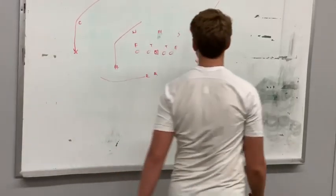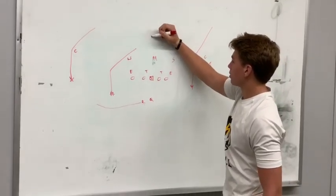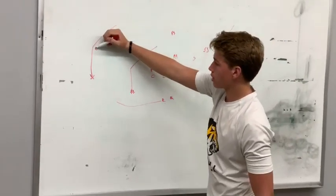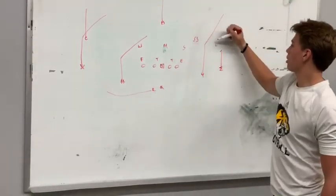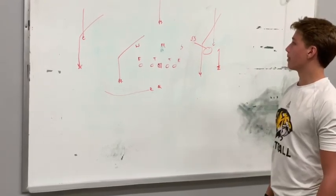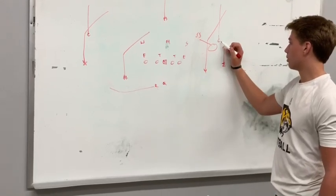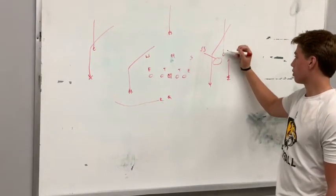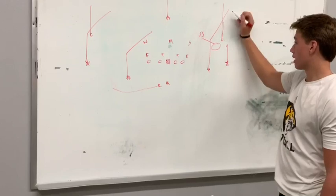We'll draw this up with one high. I'll put the free safety right here, strong safety comes down. Let's say we're going to cover three — corner deep third, safety middle third, corner deep third, with flat defenders. The progression on one high would be high-low off the corner. The Y sets the corner at 25 and looks to the hitch. If the corner takes that, bang the hitch. If the corner sits and plays the hitch, bang it over the top.